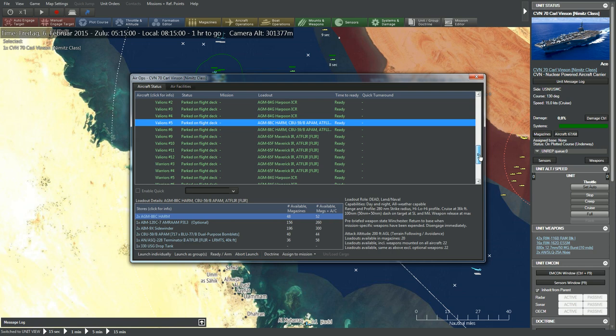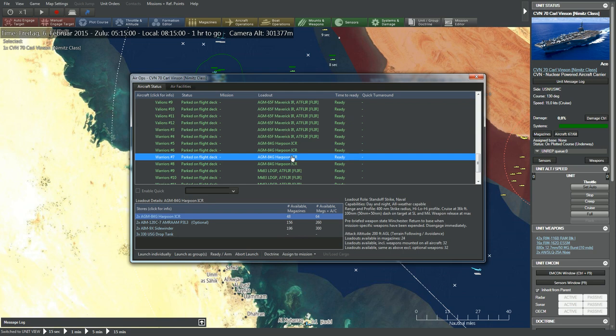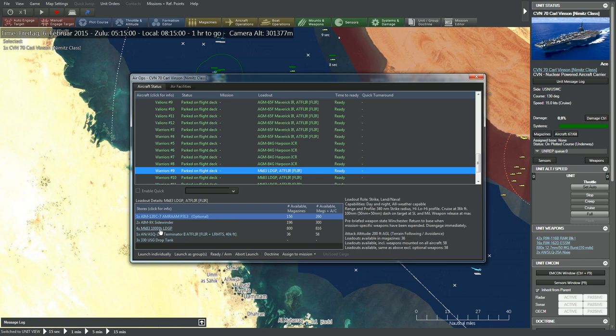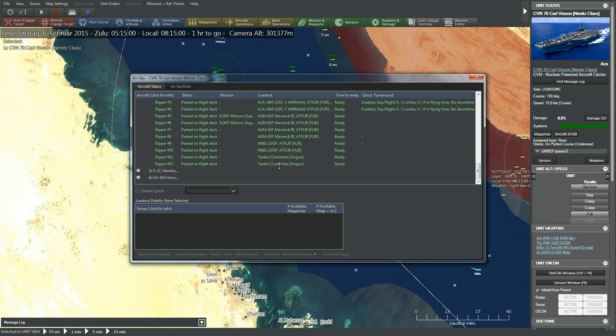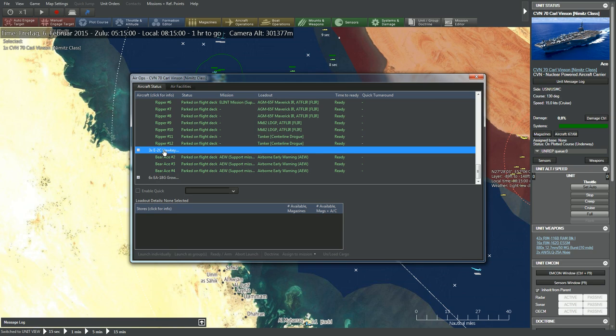A couple are carrying HARMs — anti-radiation missiles used against enemy radar installations — and Mavericks, which are air-to-ground guided missiles, Harpoons again, and some MK bombs, which are just unguided bombs. We've also got a couple of F-18s over here again with AMRAAMs, Mavericks, bombs, and a couple of tankers — so these guys can serve as fuel tankers for other aircraft.